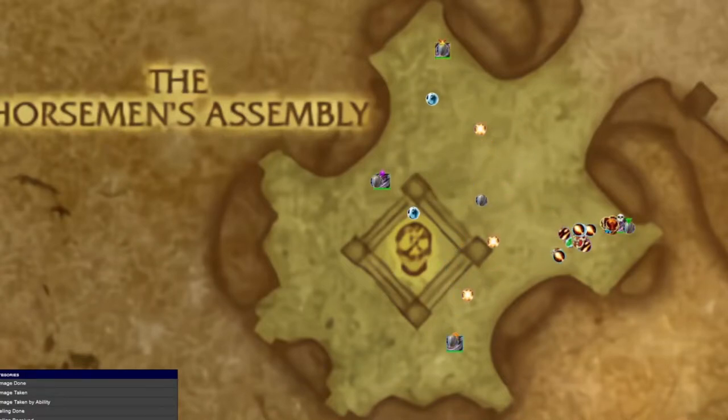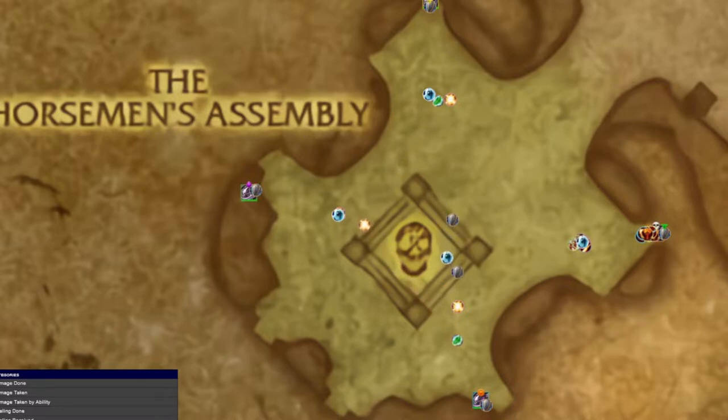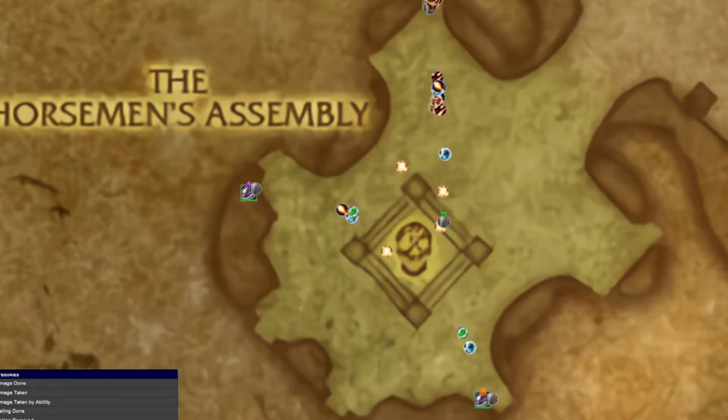Good day everyone. Today we'll check out the boss, the 4 Horsemen, of the very first raid of Wrath of the Lich King, Naxxramas. Each boss runs to a corner of the room once pulled. Make sure to position at least one player in each corner — a plate wearer or bear tank, with one healer recommended.